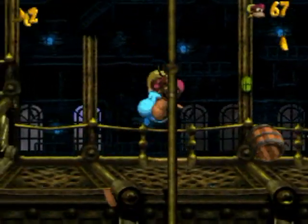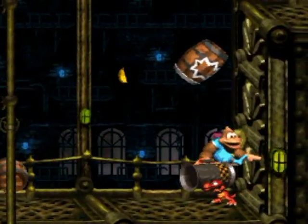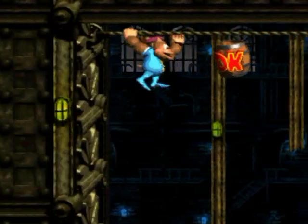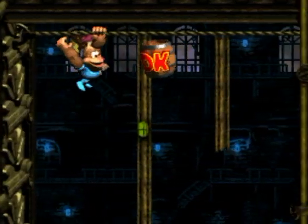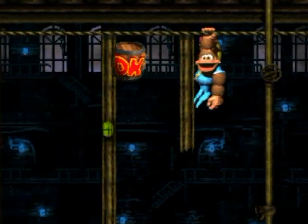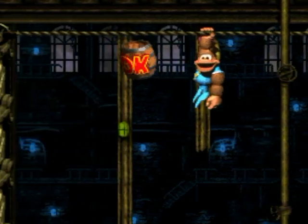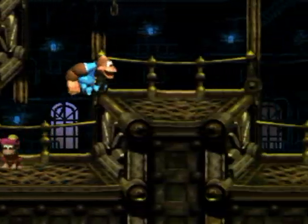Still can't believe I forgot about that little tidbit of gaming history. This is a new enemy - his name is Bazooka. He can shoot all sorts of stuff; in this case he's shooting barrels. You can try and jump on him but it won't really do anything, so he's invincible in most cases. Wait - I thought the Toughest Code is supposed to get rid of all DK barrels. Maybe it was a programming oversight; I never really thought about that before.